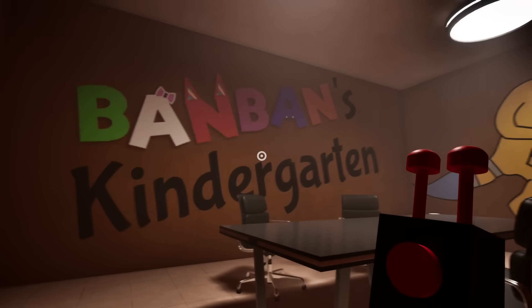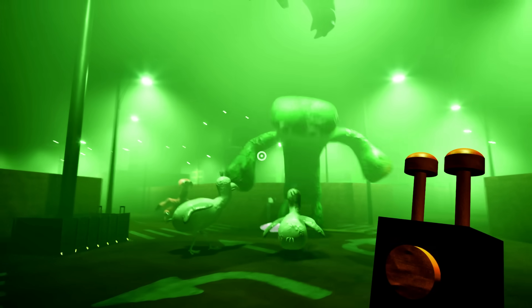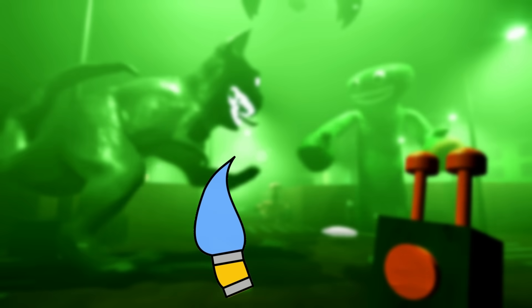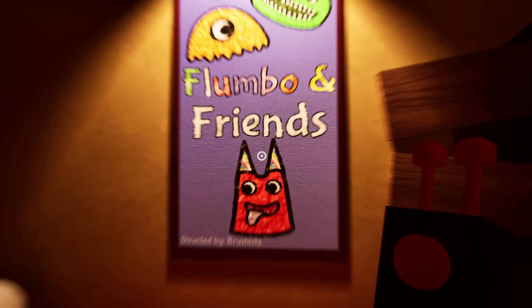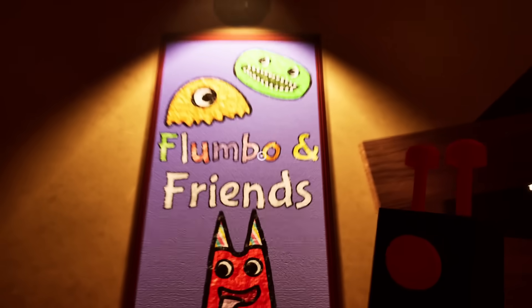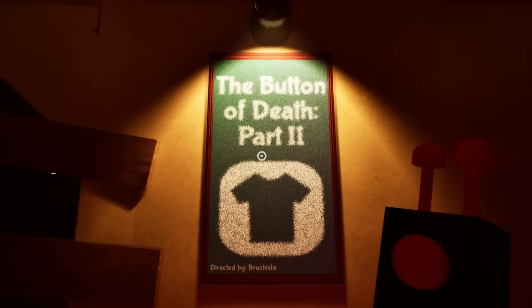That's a good segue onto the next secret: the new character Brushista. The secret room is the first time we actually see what Brushista looks like, but it's not the first time we're told about Brushista. Brushista is what you get when a mommy paintbrush and a daddy anteater have a baby. Based on the beret on its head, you can tell this is a pretty creative mascot. When you go into the hallway of the theater, you can also see that the posters showing previous plays have been directed by them.